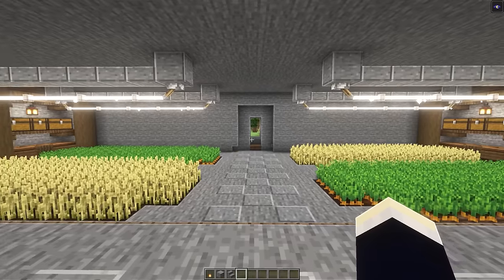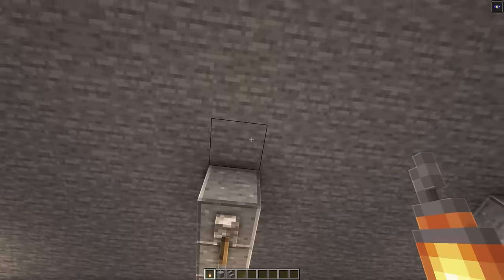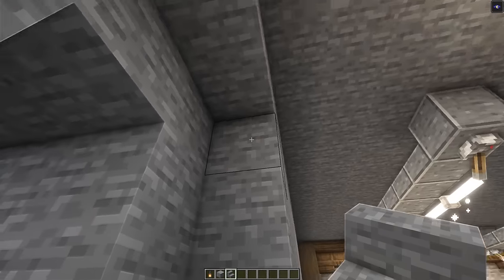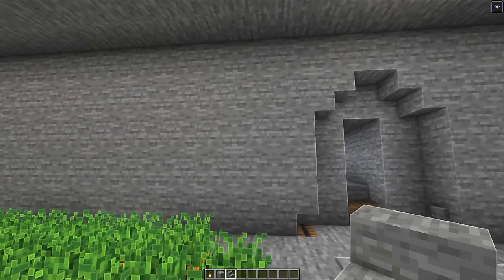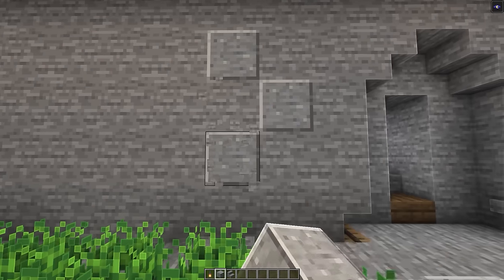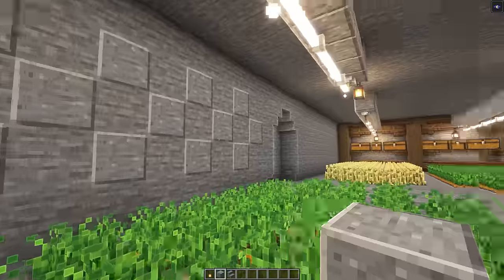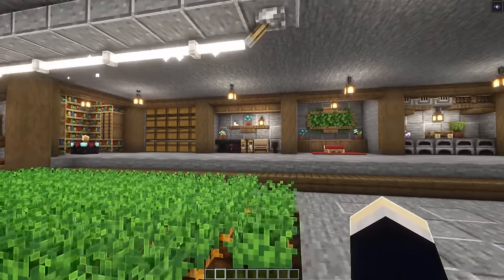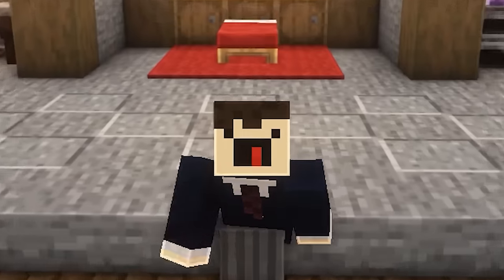Now with all of our farms added in, let's add in some finishing touches to the base. In between our two lights on the pathway, add in a lantern, and do the same in between the other two lights. At the door, add in some upside down stone stairs in the corners to make it more of an archway — it just looks a little more aesthetically pleasing. To the left and right of the entrance on these blank walls, add in a checkered polished andesite pattern like we have on the floors, starting one block spaced away from the entrance and going all the way up until one block spaced away from the pillar. Repeat this on the other wall as well. And with that, we're now fully done with the entire secret underground base! If you enjoyed this tutorial, be sure to leave a like and subscribe — thank you so much for watching and I'll see you in the next video.